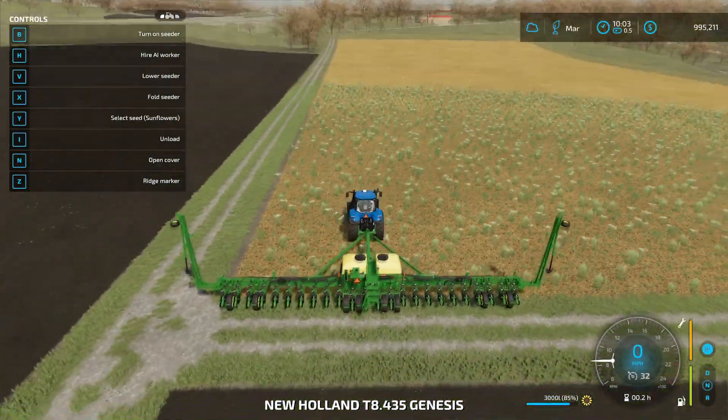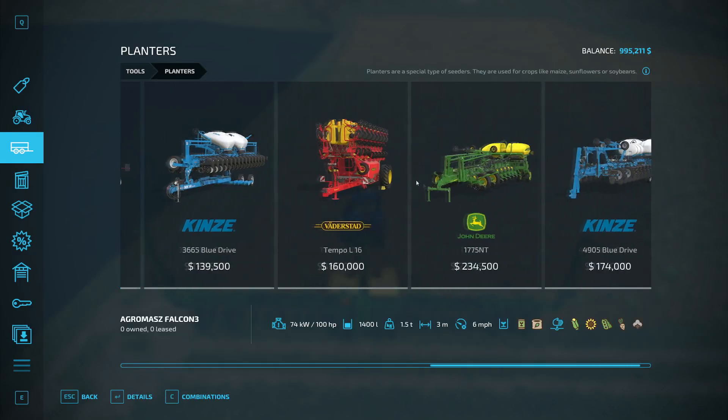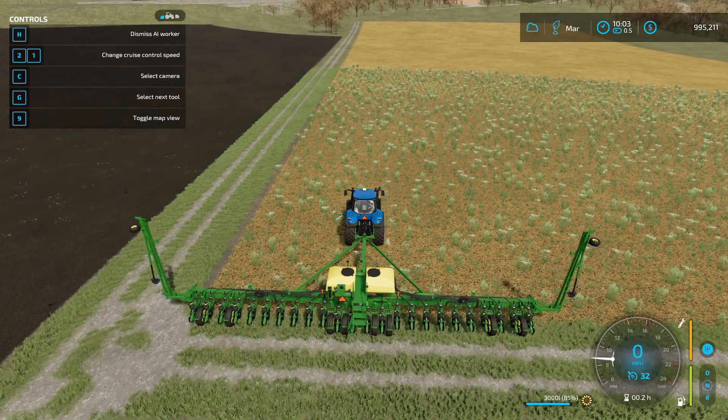Over to sunflowers — sunflowers can also be planted now in March. I have the planter here, and I chose the one with direct seeding so it'll basically cultivate on its own; you don't have to do pre-cultivation. You can see the sunflower symbol on it. I already have it unfolded so we just need to plant.